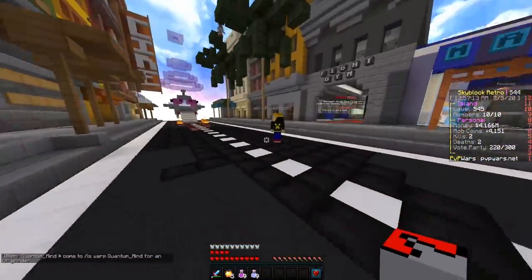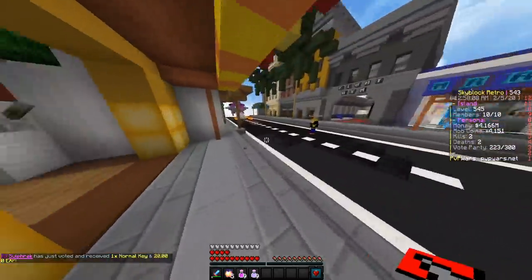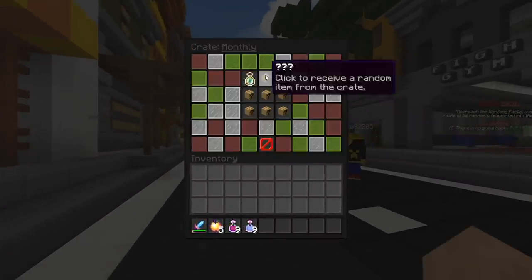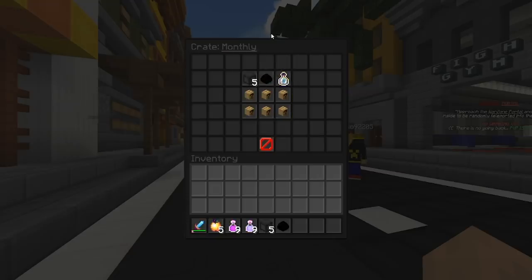Today this is the February monthly crate - it just came out because February started. It's got a ton of stuff in it: the star rank, which is an unbuyable rank exclusively obtainable through monthly crates, plus a ton of other ranks, really good items, spawners, giant zombie spawners, and even an island expansion - 500 by 500 is insane. Everything's half off at the moment. Let's open this up three by three!